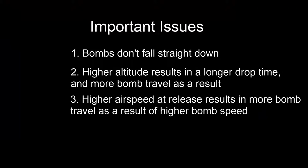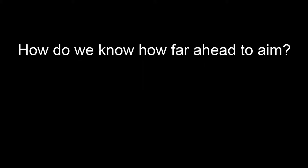Dropping at a higher airspeed results in a higher bomb airspeed, because the bomb's airspeed at release is the same as that of the aircraft. Given the same altitude and the same drop time, the bomb is going to travel further downrange as a result of this higher speed. This brings us to an interesting question: how do we know how far ahead of the aircraft we need to aim in order for our bombs to hit?